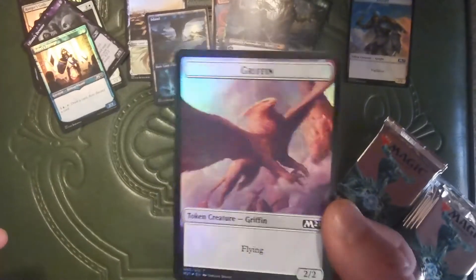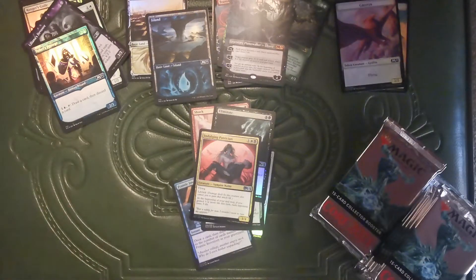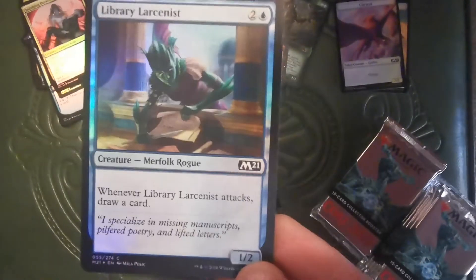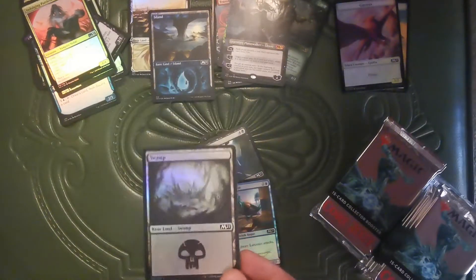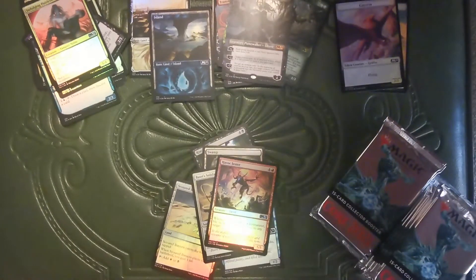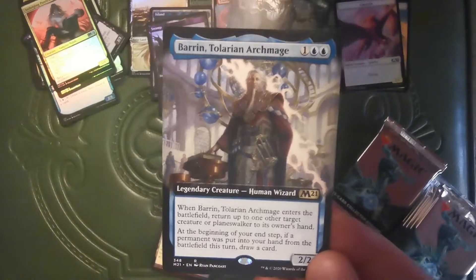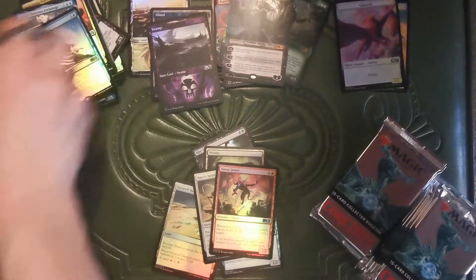Some griffins. I'm sure my buddy Amara 420 likes griffins — used to wreck people with griffins back in the day. Scoured Barrens. Rise Again. Library Larcenist. Plain old foil Swamp — that's vaguely disappointing, actually. Bowsery's Solidarity. Havoc Jester. Fancy Swamp. Extended Art Barren. Some foil See the Truth. Oh, I'm mixing my piles up — I do this all the time.